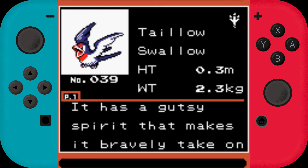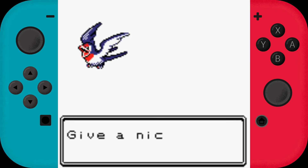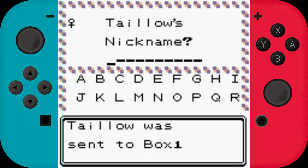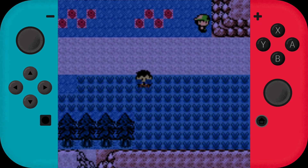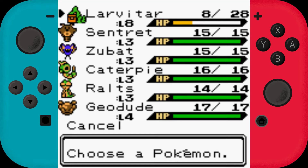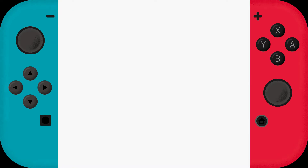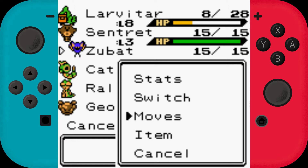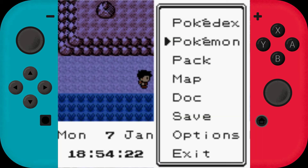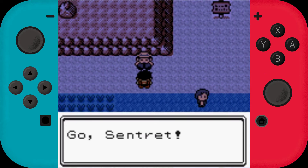It has a gutsy spirit that makes it bravely take on tough foes — it flies in search of warm climates. I don't really want to give her a nickname. Looking at my Pokemon, we also don't really have a flying type except for Zubat. Leech Life is still just 20 power — this was before it became one of the best moves in the entire game. Go, Sentret!